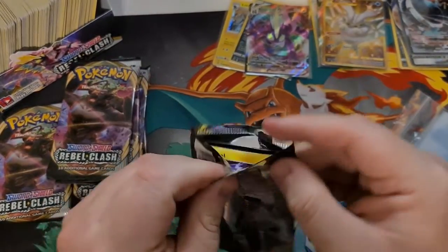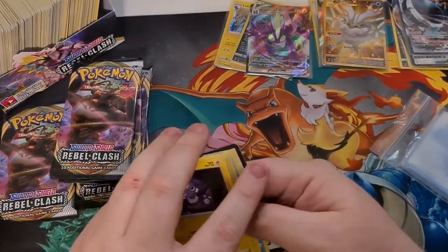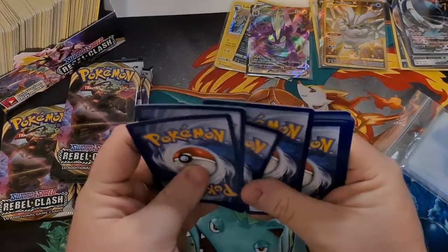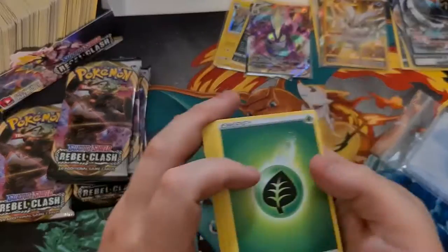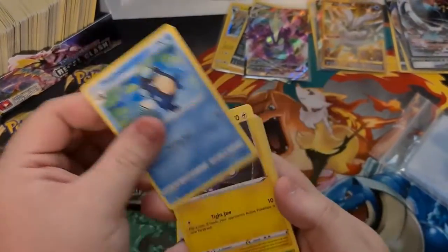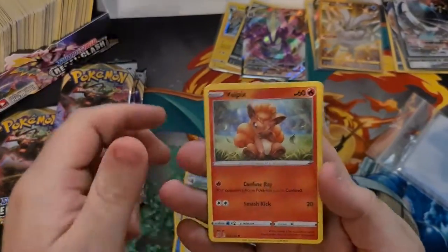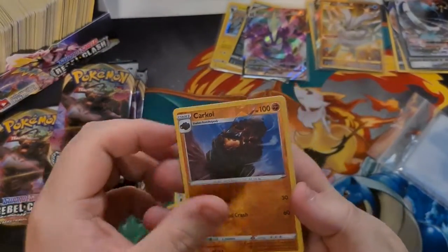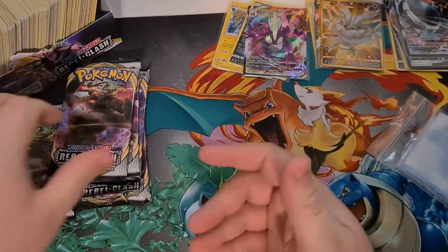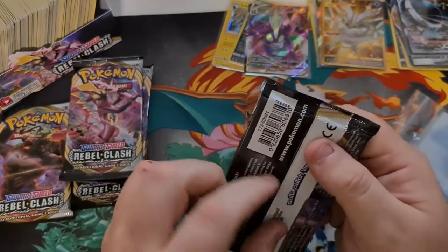Cinderace on the front. We haven't had a good pull yet out of two packs — maybe Cinderace will change that for us. One, two, three, four. Fighting, Leaf, Falinks, Cursed Shovel, Palpitoad, Toxel, Applin, Darumaka, Flapple, All picks. Reverse Corphish. And Mr. Rime, Regular Rare. Again.